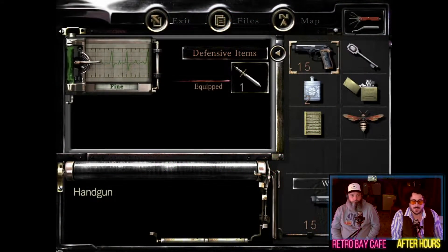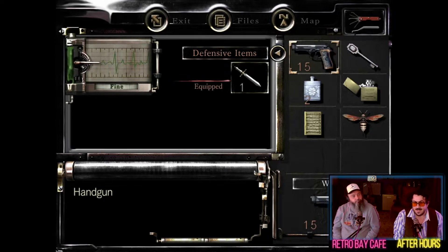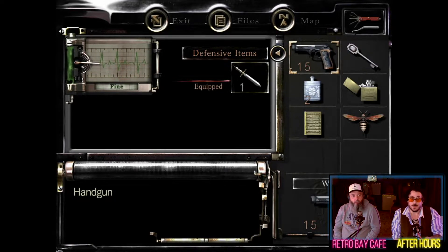Hello and welcome back to RetroBay Café After Hours. I'm Brian Watson here with Mick, owner of RetroBay Café. We're playing Resident Evil and we were just about to press a button but Mick ran away to save, that's what he did. The sensible move. He got rid of his shotgun which is disappointing but that's where we are.